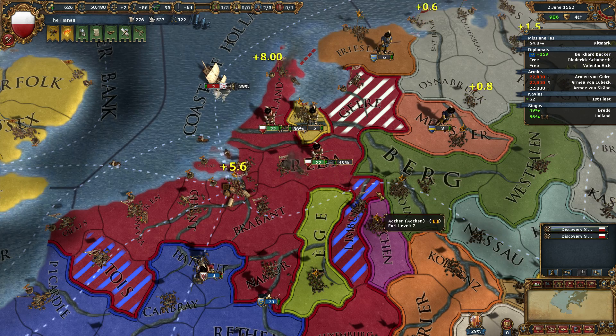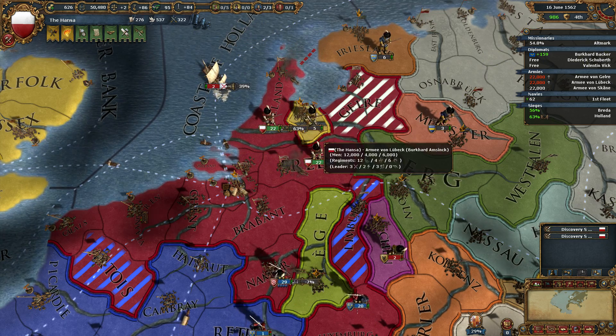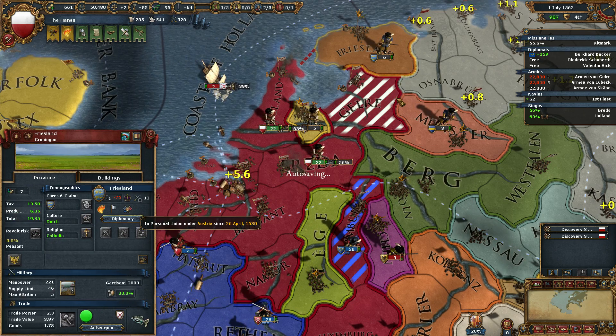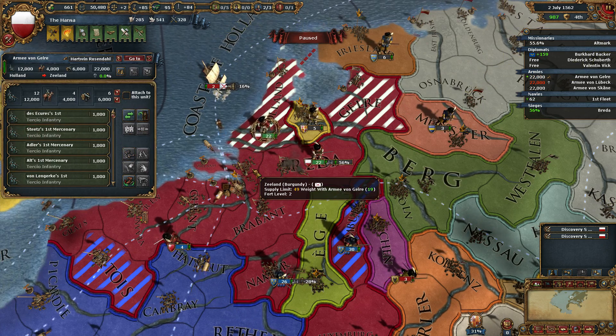We won't be able to make separate pieces in this war, which will be annoying to say the least. At least we'll occupy pretty much everything up in the northern part. Friedland is still under Austria — we will get there sooner or later. Breda — we'll move there.